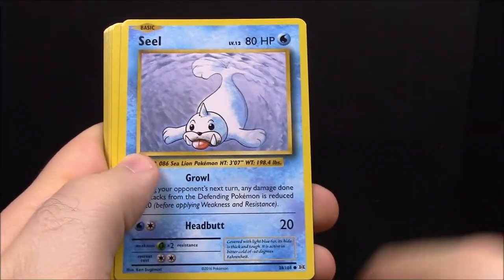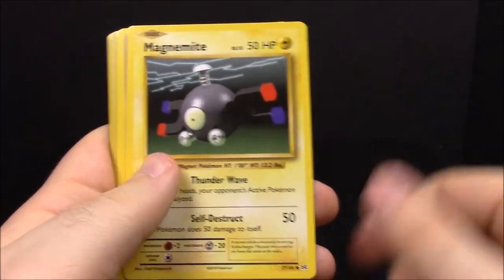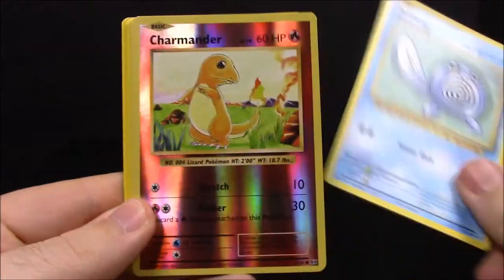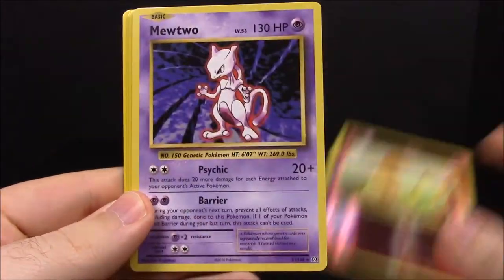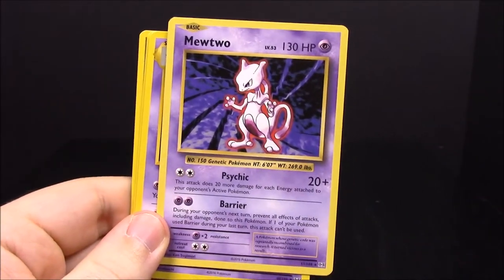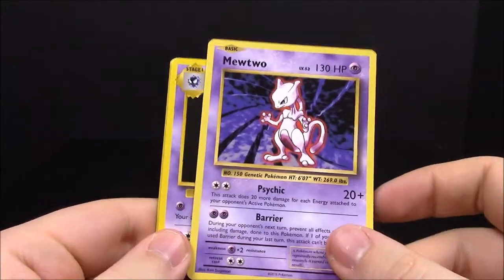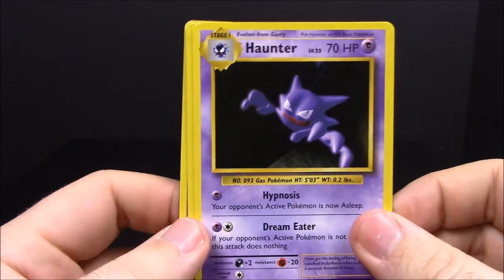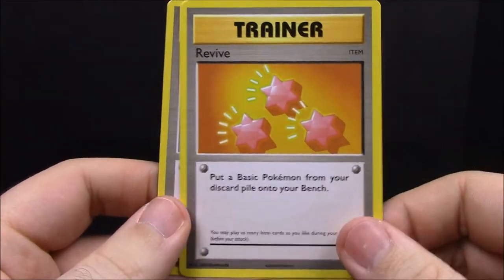Pack number twelve: Charmander, Seel, Magnemite, Gastly, Poliwag, a reverse Charmander, and a Mewtwo — which is really cool. I already had Mewtwo from a pre-made deck, but now I have an actual pulled one so I can keep that deck together. Then Haunter, Revive trainer, and Misty's Determination trainer.